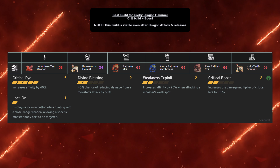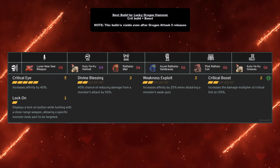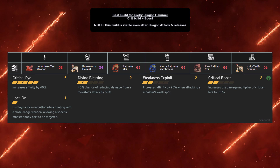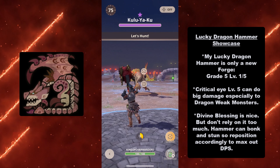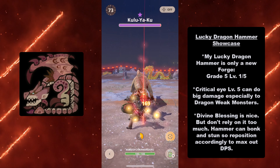You bonk, you smash, you blow the opponent's head off by smashing it with your dragon hammer. Again, this is the meta build as of right now, at least until Dragon Attack 5 releases.